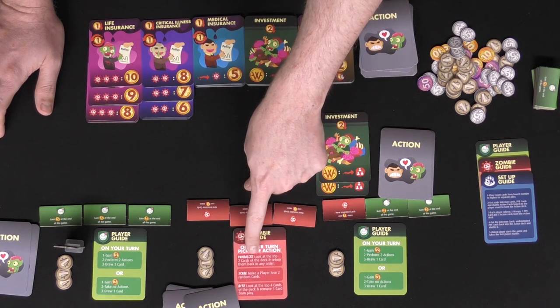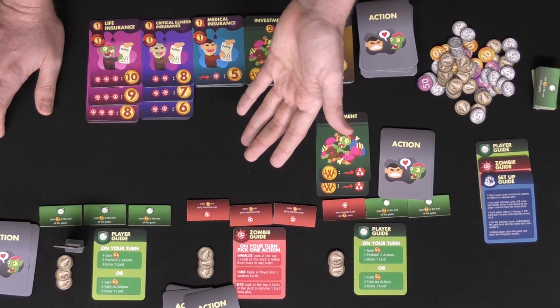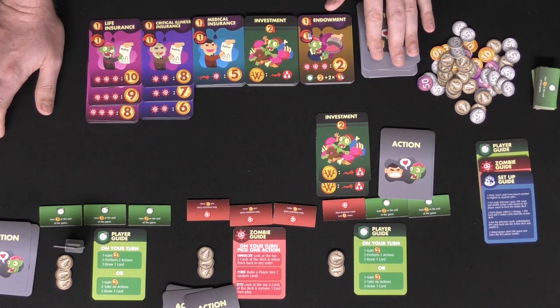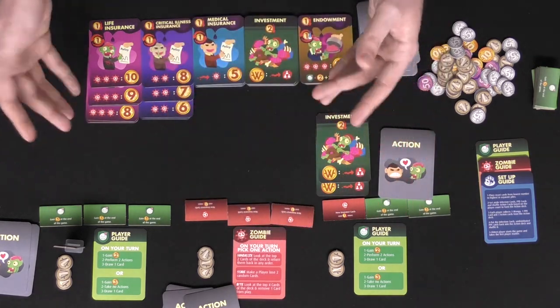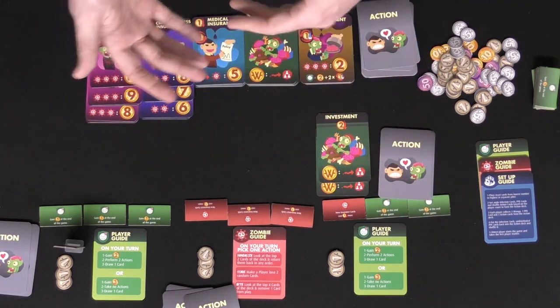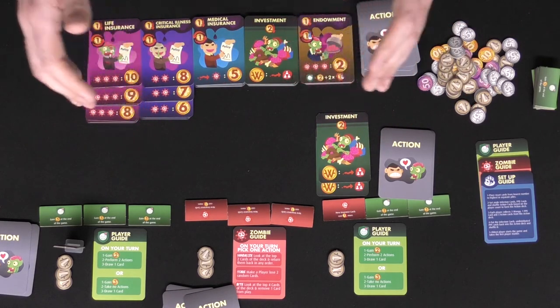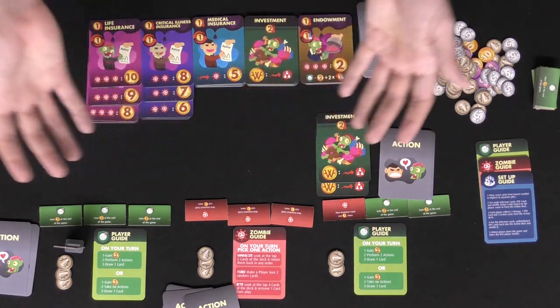Maybe you'll look at the top two cards of the deck and return them back in any order, or make a player lose two random cards in their hand, or look at the top four cards of the deck and remove one of them from play. You get to choose any of these which basically hurt the other players — you can't gain any more money and you're just trying to have the most money at the end of the game and hope they're not able to acquire as much as you currently have.